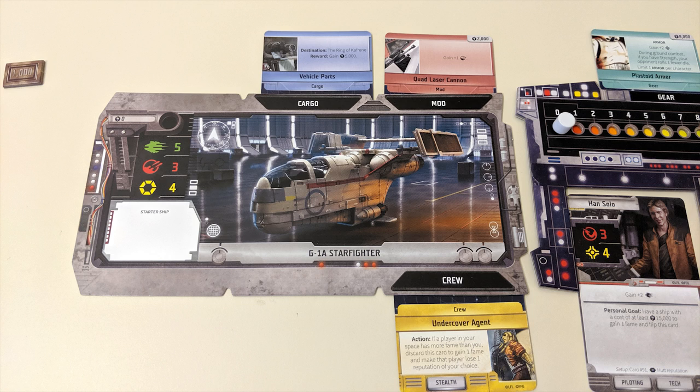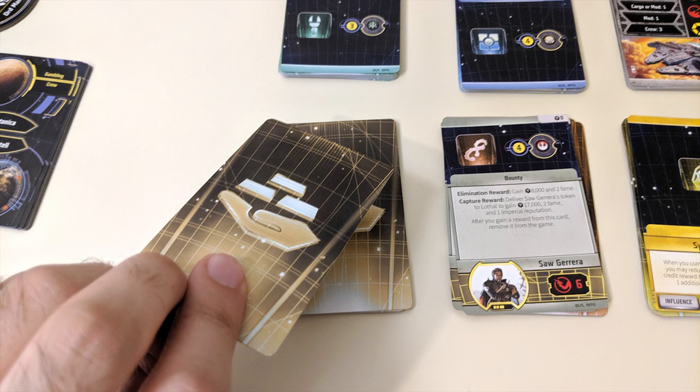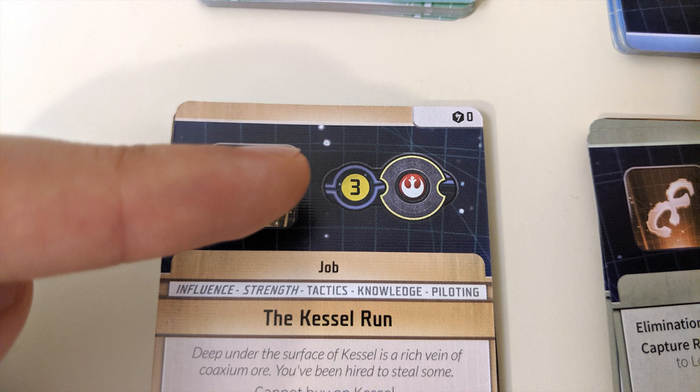You can only hold as many cards as you have slots for on your ship or character board according to their specific labels. If you want to buy a card type and those slots are already full, you can discard something to make room for it. After buying a card, the next card from that market deck gets flipped face up. The majority of market cards also feature a faction symbol and number.